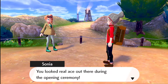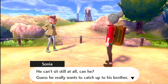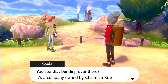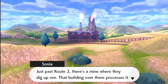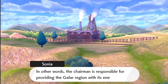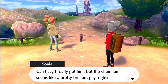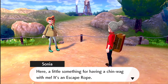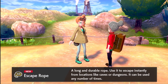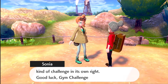Hey, gym challenger! You looked really good out there during the opening ceremony. Oh, Hop went on ahead — he can't sit still at all, I guess he really wants to catch up to his brother. Let me tell you something interesting: you see that building over there? It's a company owned by Chairman Rose. Just past Route 3 there's a mine where they dig up ore, and that building processes it into energy — in other words the chairman is responsible for providing the Galar region with its energy. Here's a little something for having a chat with me — it's an Escape Rope!